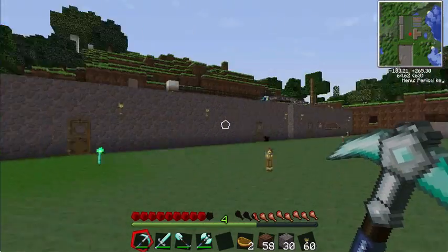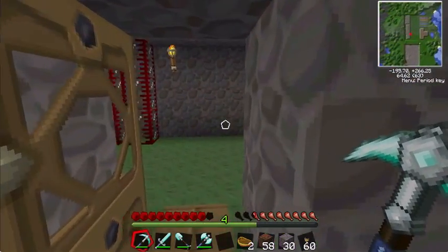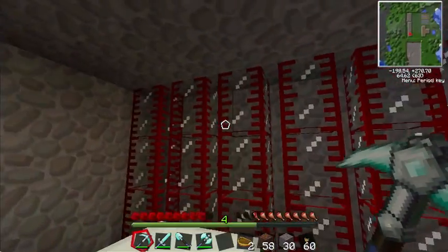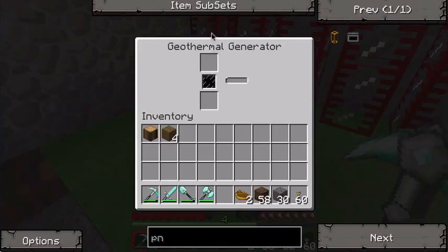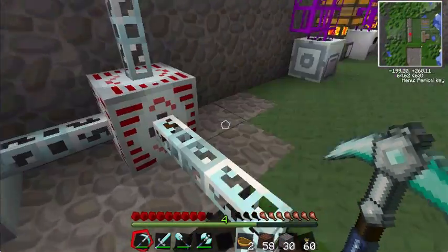First off in Tech-It, you need some sort of power. I had a volcano nearby, so that's what I did first. I filled all this up with a volcano, got the geothermal generator going, and got power into here.